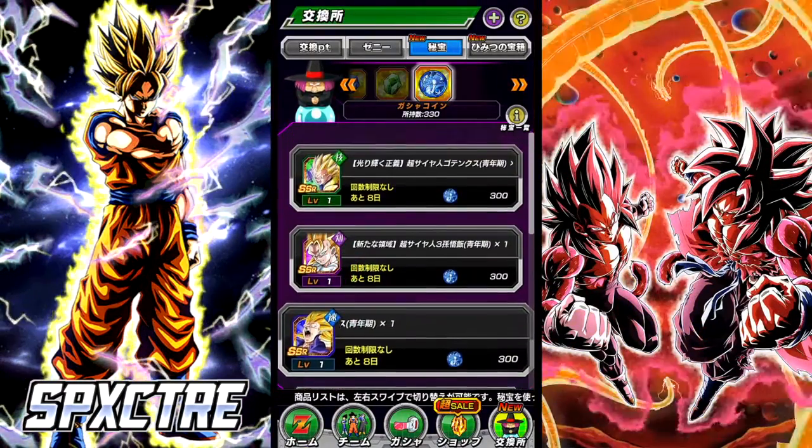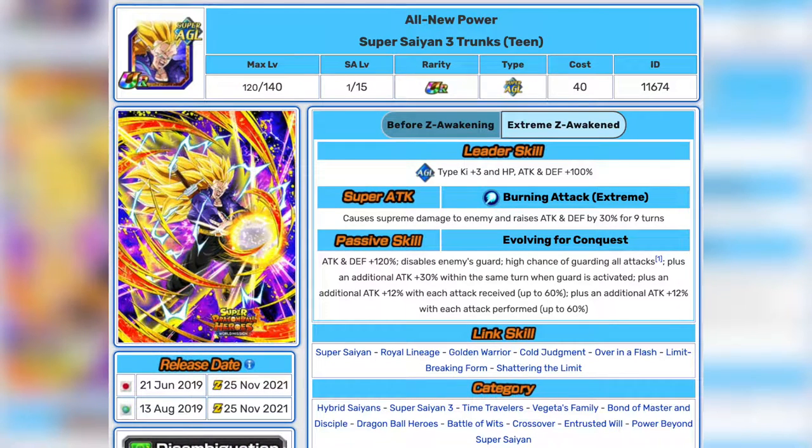If you have a look at his EZA stats, first of all his Super Attack raises his Attack and Defense by 30% for 9 turns. His passive skill disables the enemy's guard, has a high chance of guarding all attacks, and really buffs his attack stats.